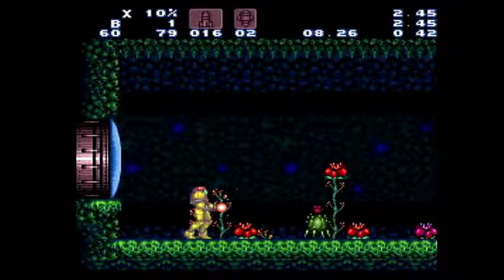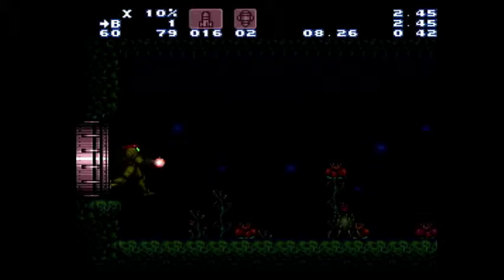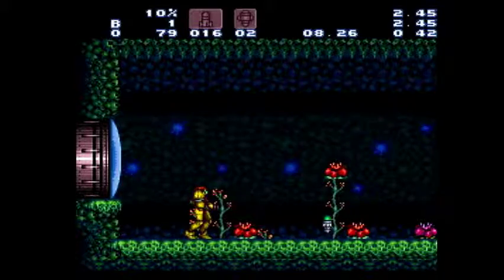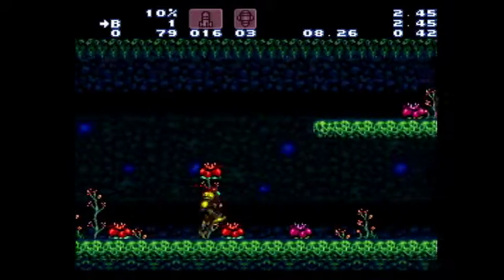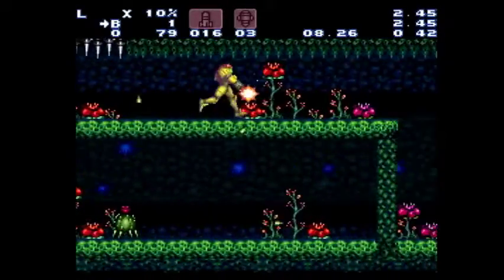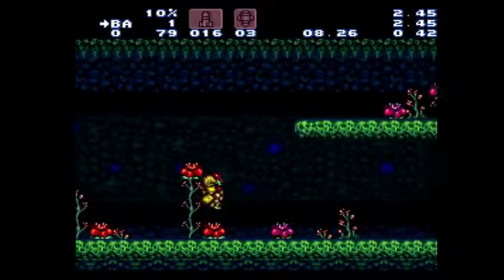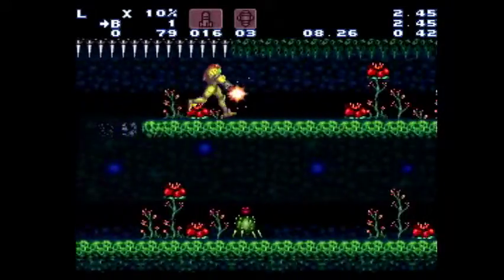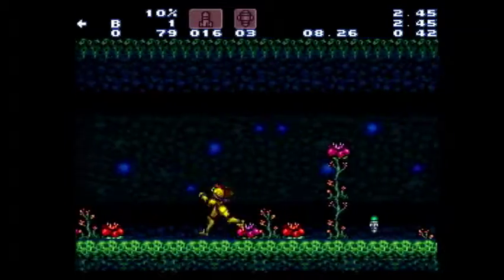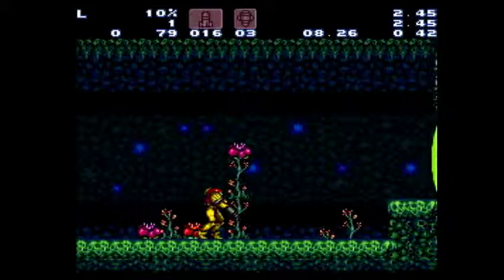Shoot the door while passing this plant, hold a charge. You need to be standing still when you release the charge on this Cacatac — if you're moving forward it'll fly over his head. Stand still and it'll kill him, allowing you to pick up his super. Get on the bridge — be sure you're holding run. Release that charge shot as soon as you get to the edge to kill this Cacatac and farm him.